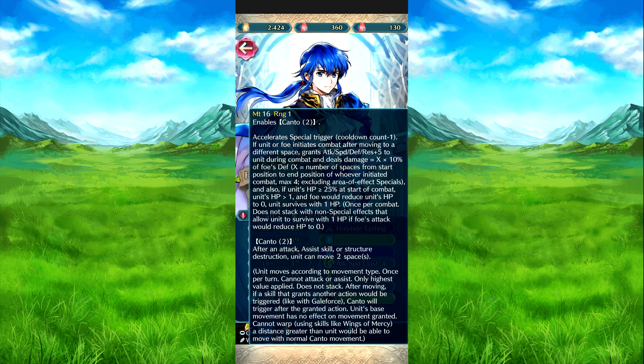If HP is 20 percent or above at the start of combat, and the unit's HP is above one, and the foe would reduce HP to zero, that is reduced to one HP instead. Once per combat, Skill 7 has a similar effect — these won't stack, but will both still trigger.